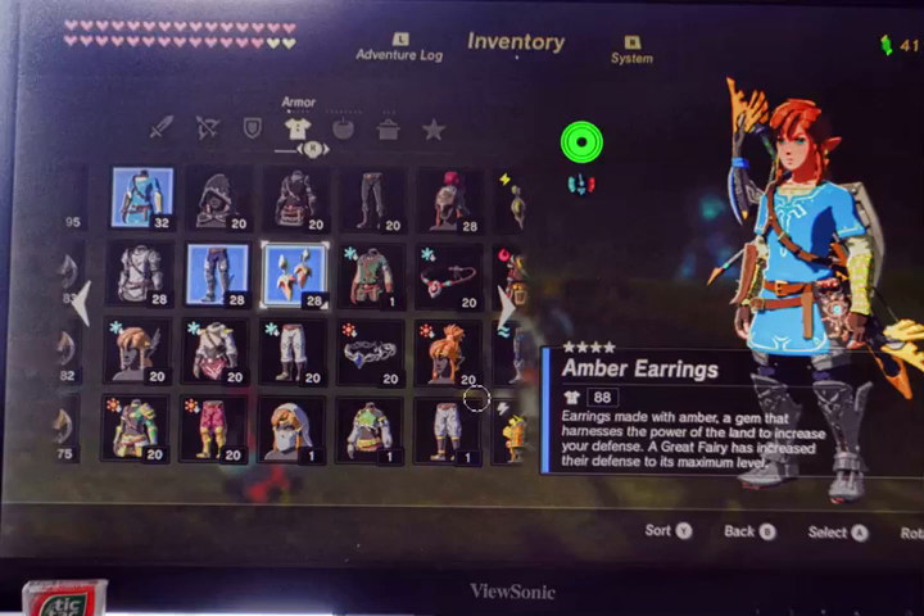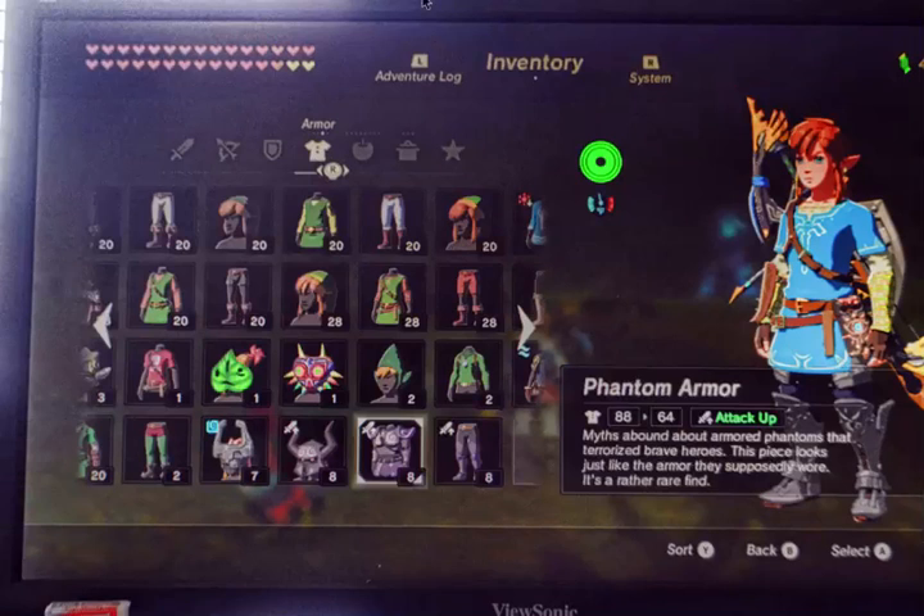The only outfit I've found that's not defense-oriented — let me find it here — yeah, it's this one: the Phantom Armor. That's the only outfit you can wear that actually gives you attack up, which means it's for offensive, not defensive. They're not very strong, but if you put them all on, I guess you get more of an attack boost.